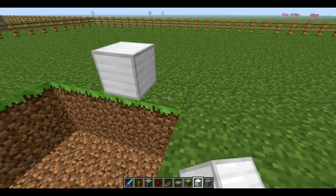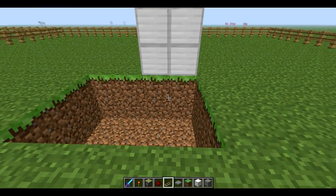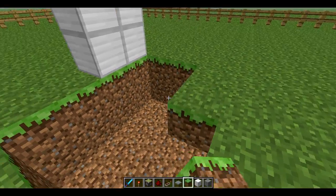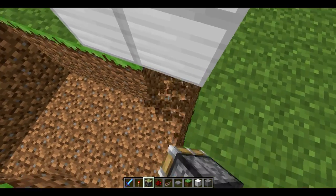The door I'm actually going to make out of iron. You can make it out of anything, but I'm going to choose iron for today. So you start by — that is where you're going to be opening it, so firstly you want to get this first door done.